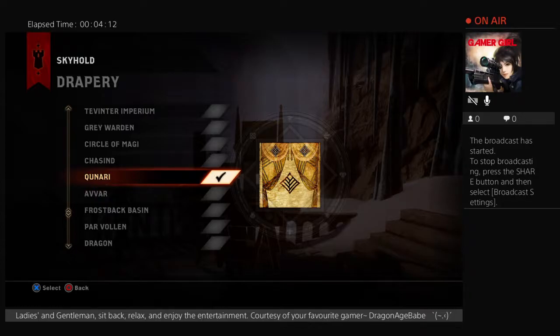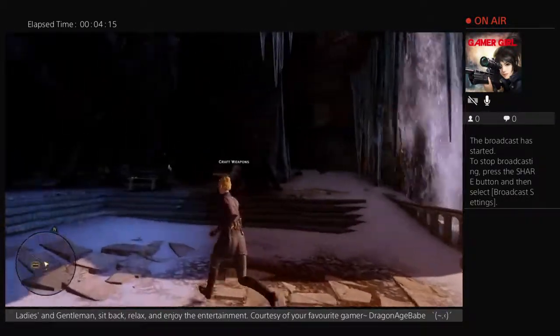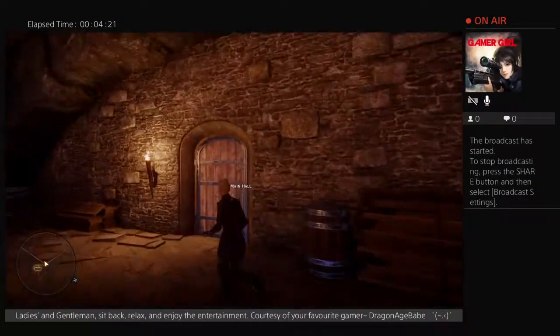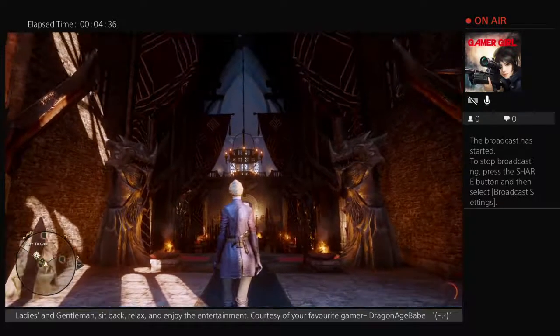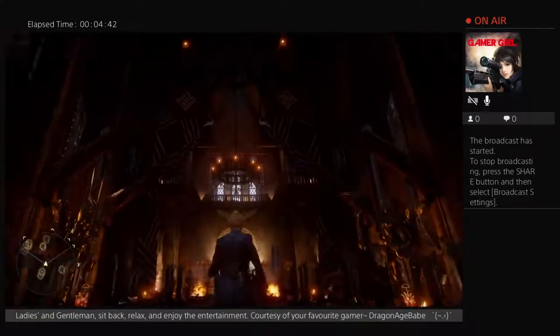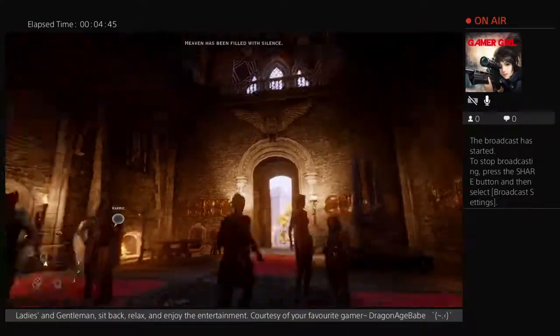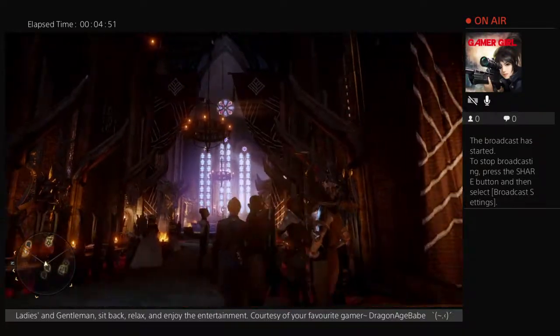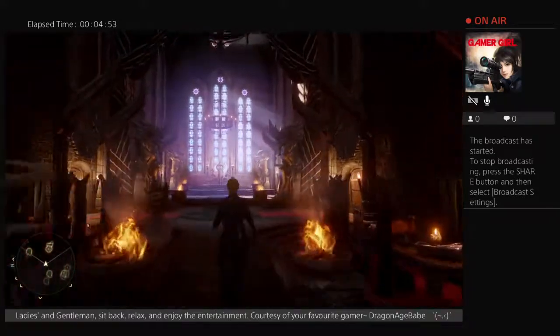The next drapery is the Qunari Drapery. Now this is a basic drapery — the basic draperies can be purchased in the furniture shop in Val Royeaux upon unlocking Skyhold. The Qunari Drapery consists of traditional Qunari patterns as well as a Qunari symbol and a striped pattern made of, I want to say, silks and rope or fur — hard to tell.